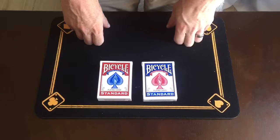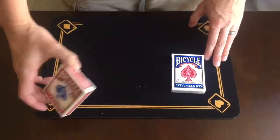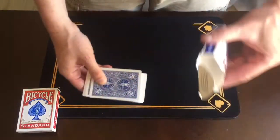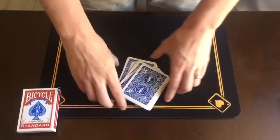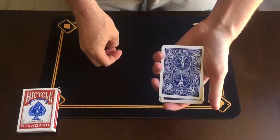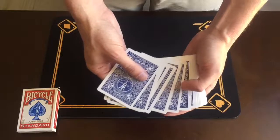I've got a blue and a red. If there was a spectator here, I'd let them pick either deck — it really is a free choice. Let's say they go with the blue. The red could go in their pocket or they could hang on to it, just somewhere out of sight for now. So I'll put it just there in the corner of the screen. Now if we take out the blue cards, just give them some cuts here.